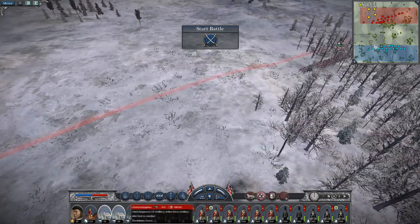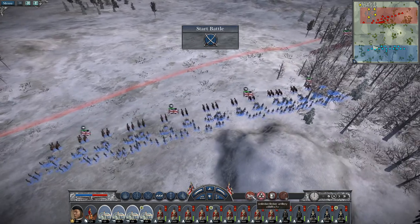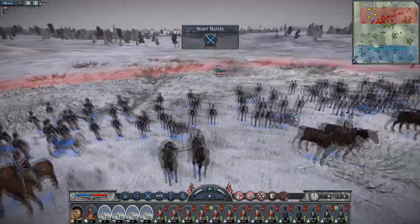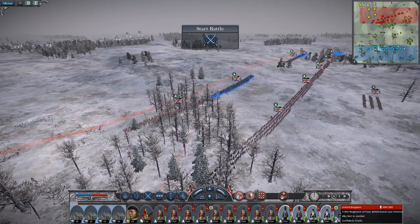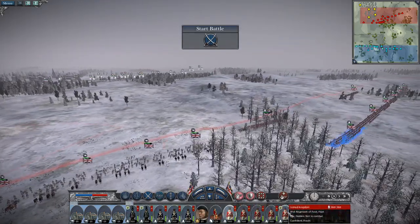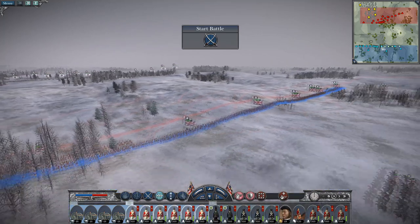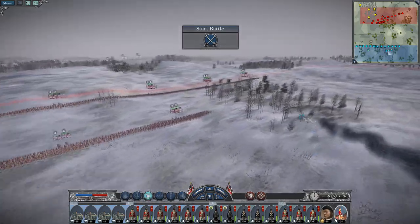I want to put my artillery here. Maybe not like that — to at least be able to get some shots off at their artillery as they move up. Let's put the Black Brunswickers and the British and Dutch line infantry to hold my left. A good chunk of British troops to be the right, and then we will have a unit of reserves.